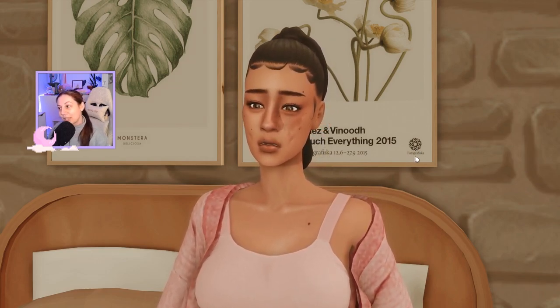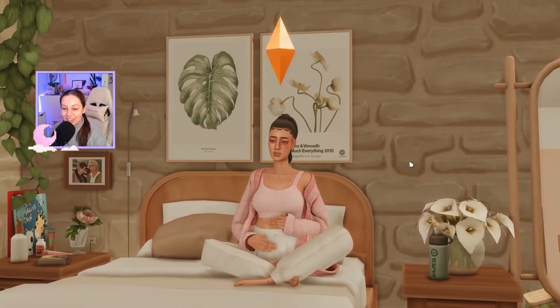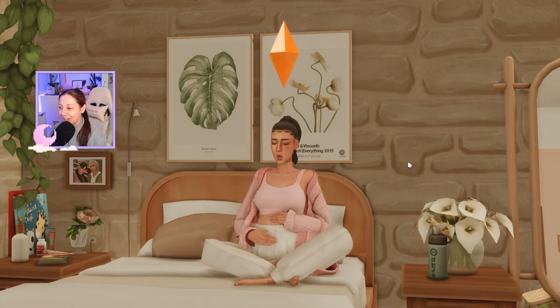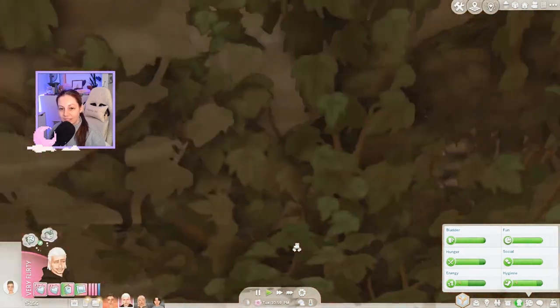Blossom is here doing some breathing exercises because she's actually in labor, getting close to giving birth to this baby boy. Peter is freaking out a little bit — I think they're kissing!